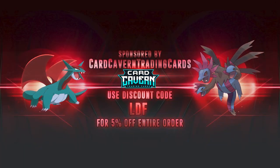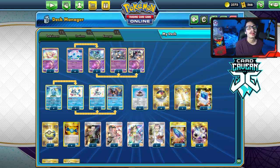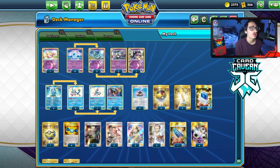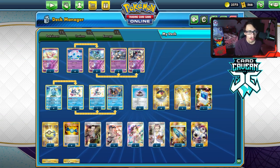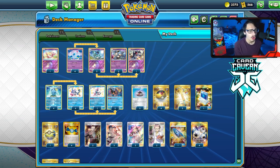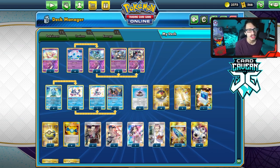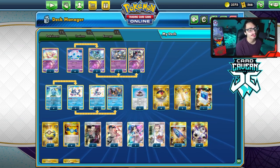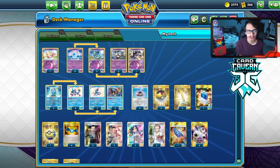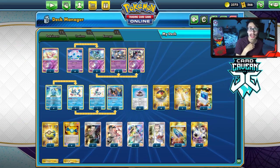Shout out to the sponsor Car Cabin TCG. If you're ever looking for any PTCGO pack codes, get them over at Car Cabin - they sell codes online for the cheapest. They have chilling rain codes, battle styles, Shining Fates, base set, rebel clash, team up, or any other PTCGO code related item - GX or V promo codes, sleeve codes, collection codes. At checkout, use my discount code LDF for a five percent discount on your order.